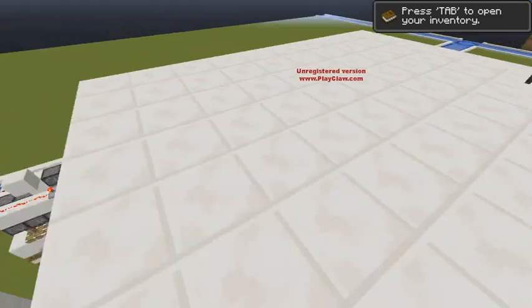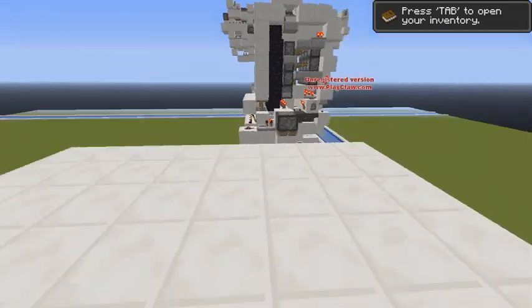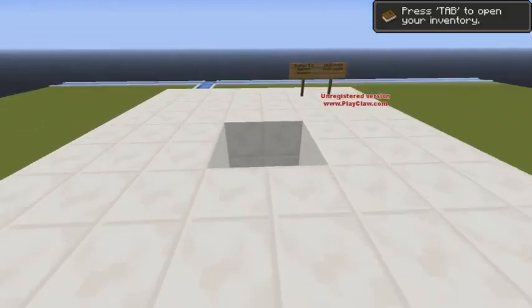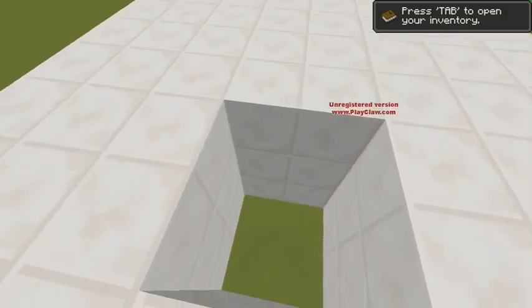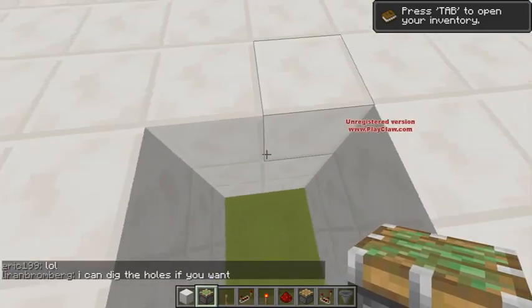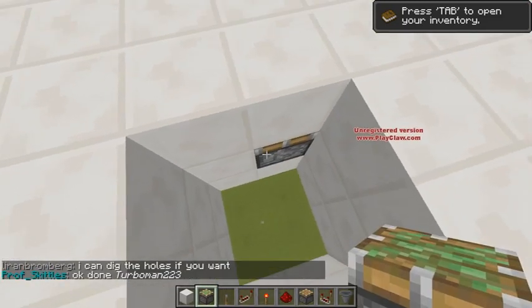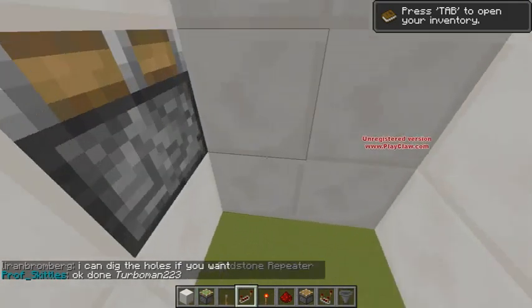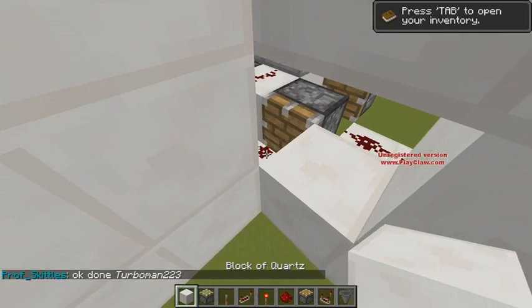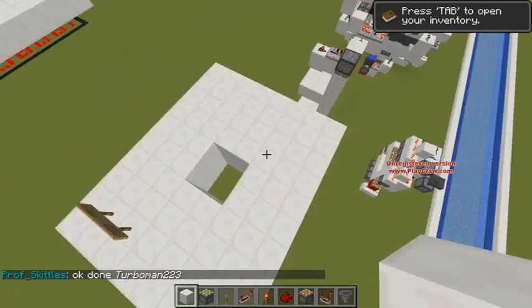So as you can see, you don't see any pistons, you don't see anything. But when we flip this lever, the trap door comes out and it's completely seamless as you can see. Basically your average one has sticky pistons, sometimes repeated right here, which is super annoying. So I decided to make it completely seamless.